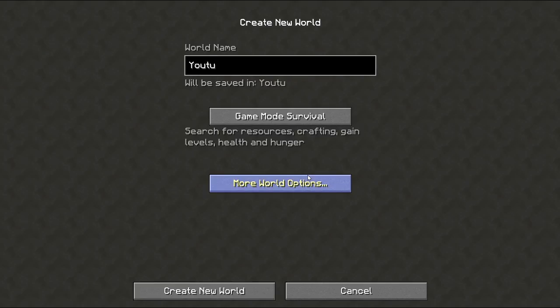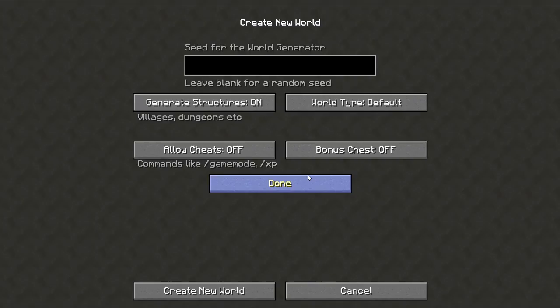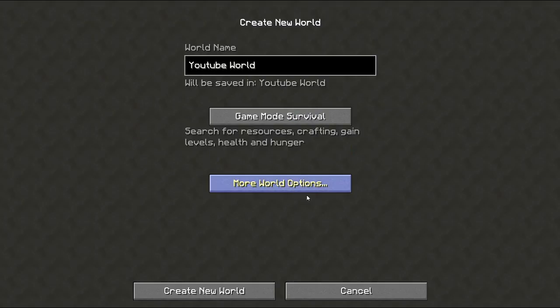We're gonna call it YouTube World because why not. We're gonna go with Realistic Alpha — I already played with this a little bit, and this is a really nice generation. We're gonna generate structures and allow cheats in case I want to turn off weather or whatever. So let's go ahead and create a new world.